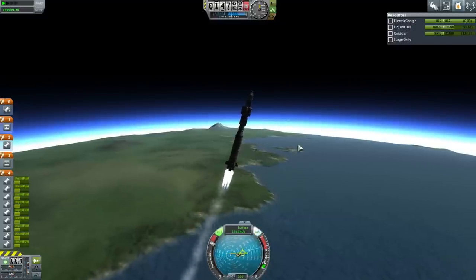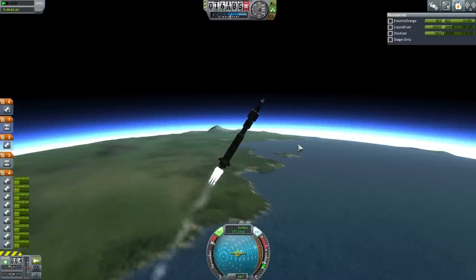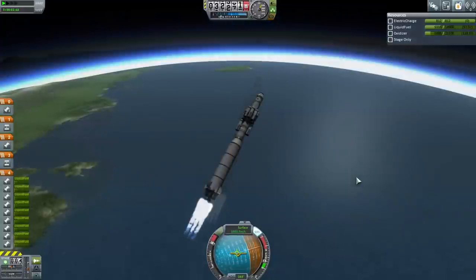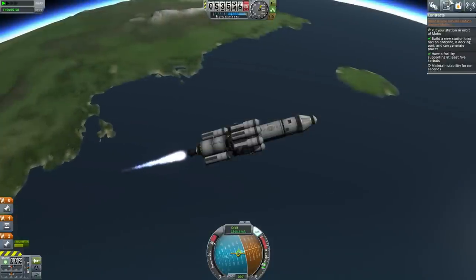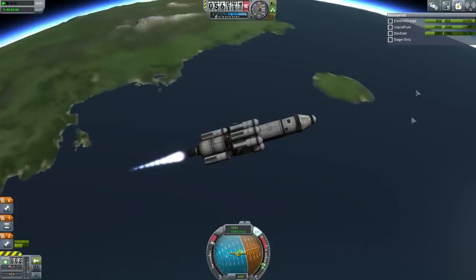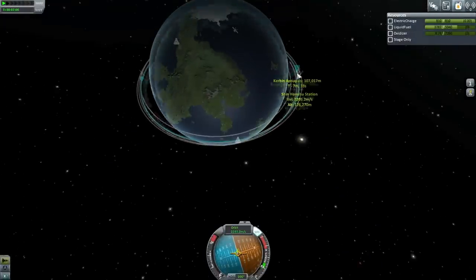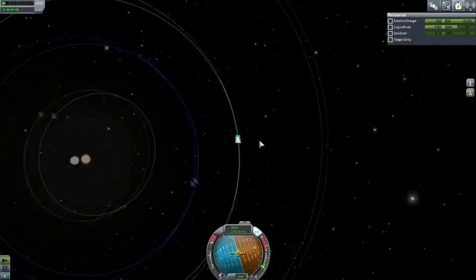At least we can recover a little bit quicker this time - probably thanks to the verners. We've already wasted quite a lot of fuel. If we can get this into orbit without using the nukes it should work out. The skipper stage - at least it says we've got a facility for 5 Kerbals and we've got all the other requirements. 100km average orbit. Let's not waste any time - let's plot for Moho and hope that we can get that same intercept we saw with the previous mission.